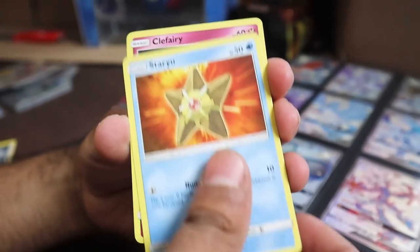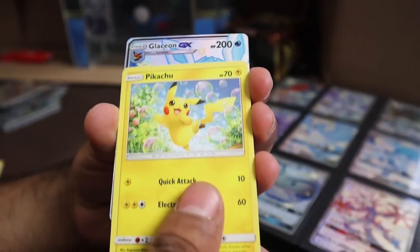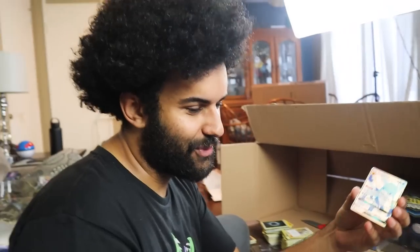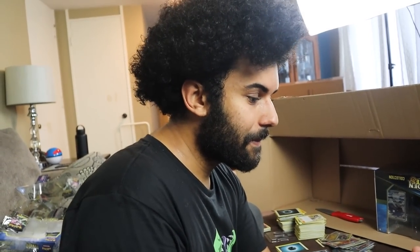Last pack — Psyduck, Staryu, Clefairy, Slowpoke, Pikachu. Right there — the Glaceon full art! I'm not going to lie, for like half a second I thought that was a Lycanroc. I don't even know what he looks like — I thought he's a myth.